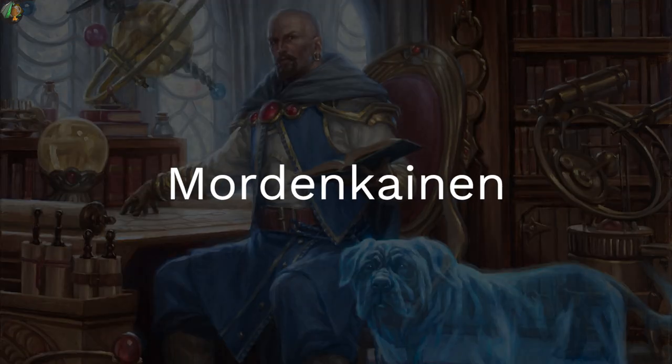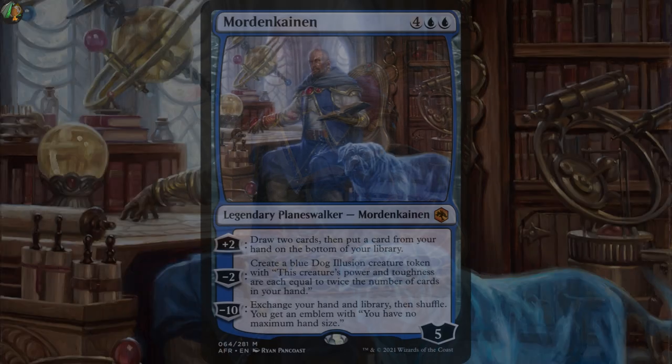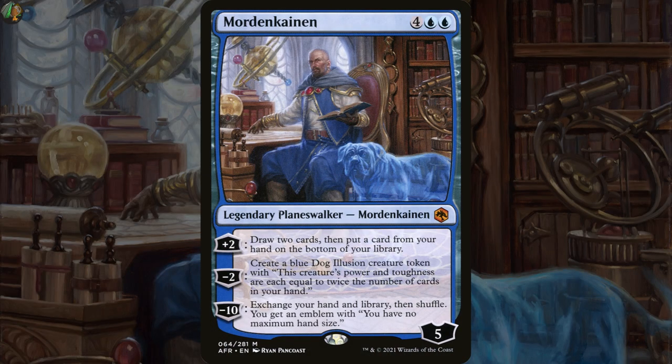Today we're checking out Mordenkainen in Oathbreaker and seeing what kind of signature spell might pair best with him. For 4 blue blue, he starts at 5 loyalty.